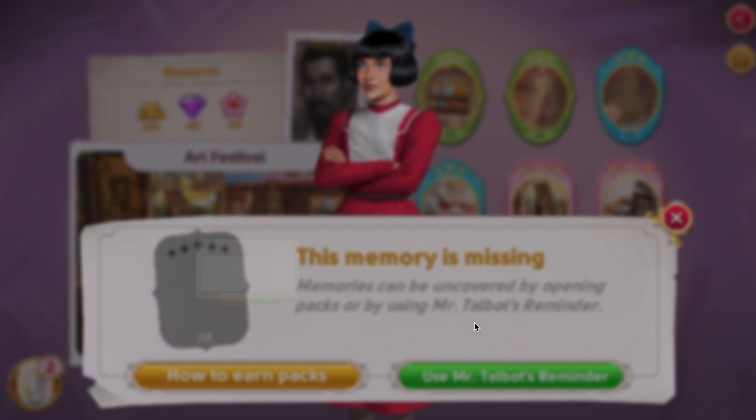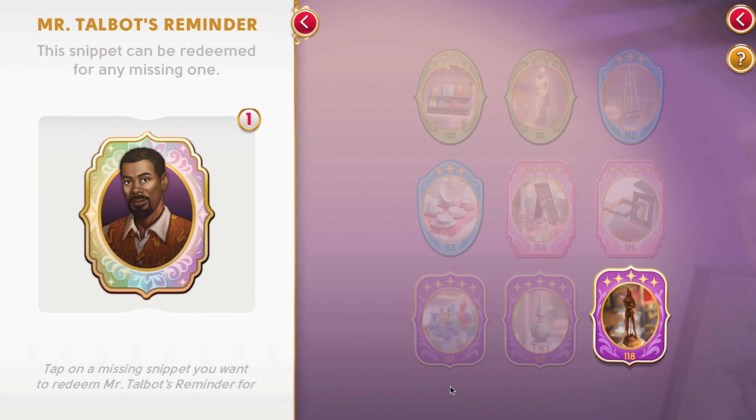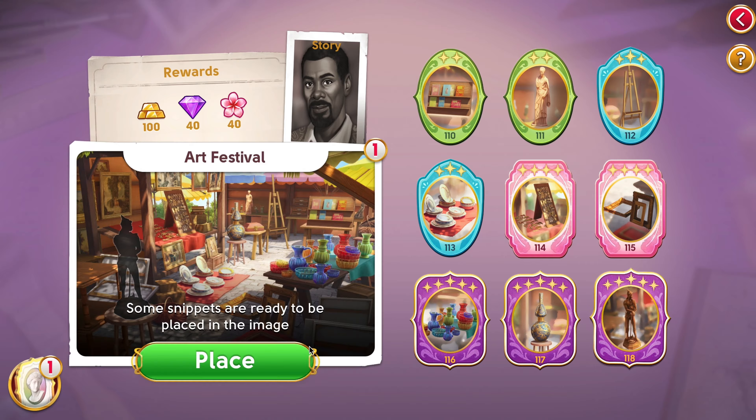In addition, once you have collected your first Companion Reminder, a button will appear at the bottom of the album and picture screens. Companion Reminders can be won in events, added through special offers, and can sometimes be purchased in the Deja Vu shop.